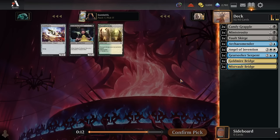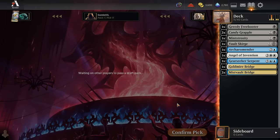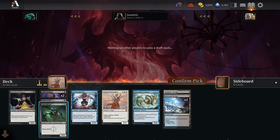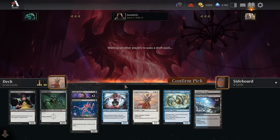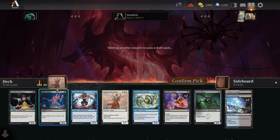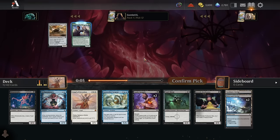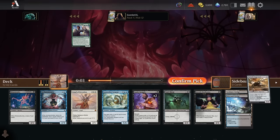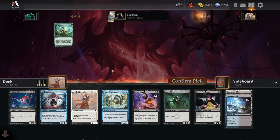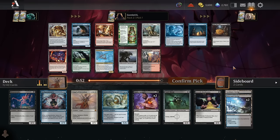Pick eleven — not very interested in any of these; maybe a treasure token could be helpful with the Freebooter. We do have a double blue card and a double white card drafted already, so we're basically definitely black. The Vault Scourge is colorless, but Minstrocity, double Candy Grapple — it's three black spells versus two blue, one white. I think our one white spell is as good as both our blue cards combined though, so for a secondary color we'll have to choose as things progress.